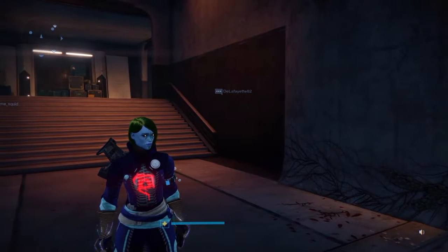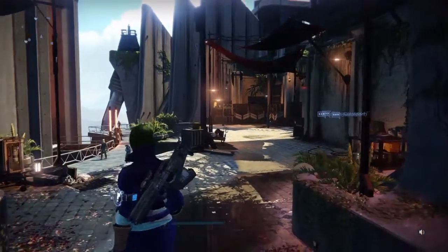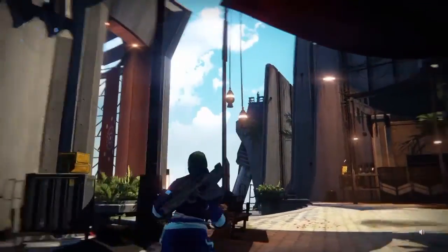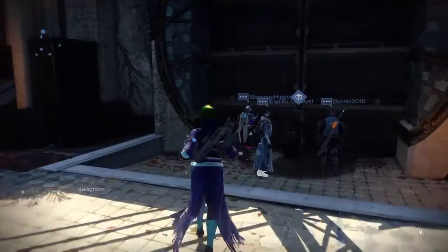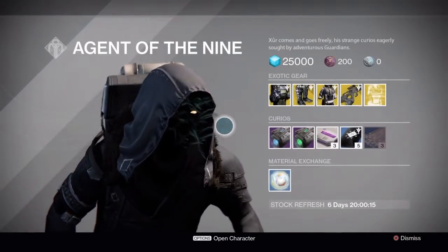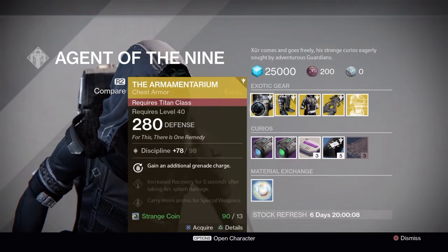Good morning Guardians, today is July 8th 2016 and it's Friday, so Xur is bringing that great great loot. He is located in the tower next to those big old doors, chilling with the speaker. Let's go see what Xur has. Starting off with the Titans, we have the Armamentarium.